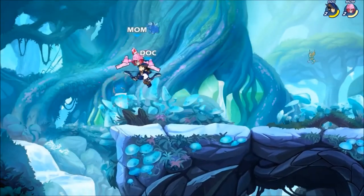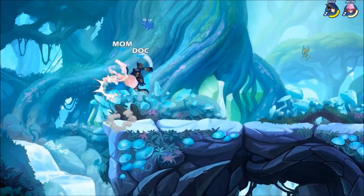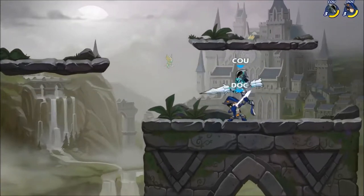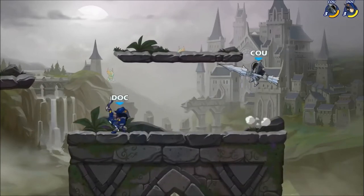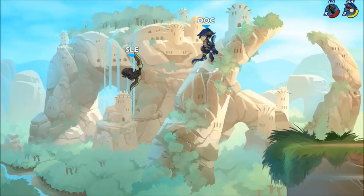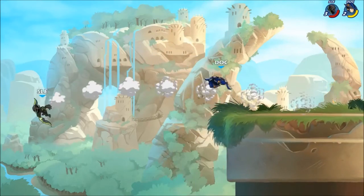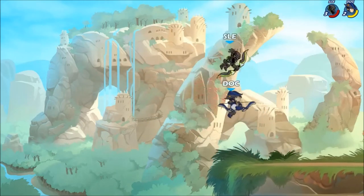Before we go too deep into ledge guarding, I want to talk about neutral air. In this first clip, we're actually going to see me call out that jump and punish with neutral air. Nair's hitbox is really useful for floaty players who want to stack on top of you. All I want to showcase here is how I wait out Orion and get a free Nair. Against this Azoth, he uses every movement and defensive option he has. I'm not able to close out the ledge guard traditionally, but I am able to find a kill with Nair.